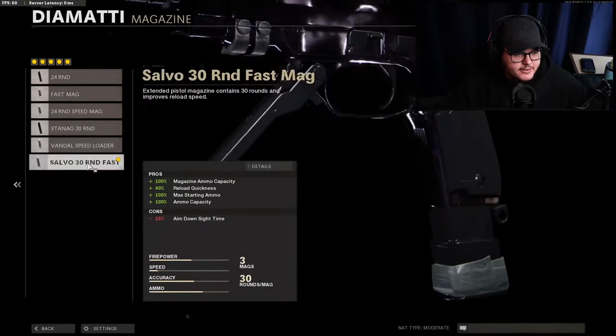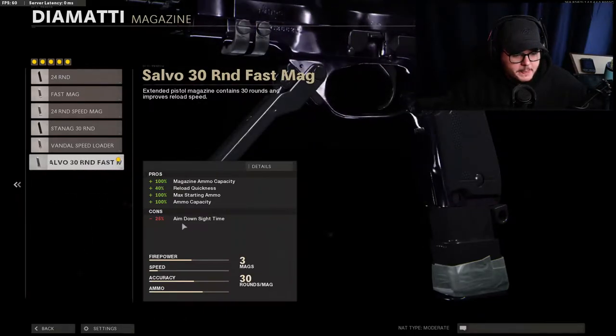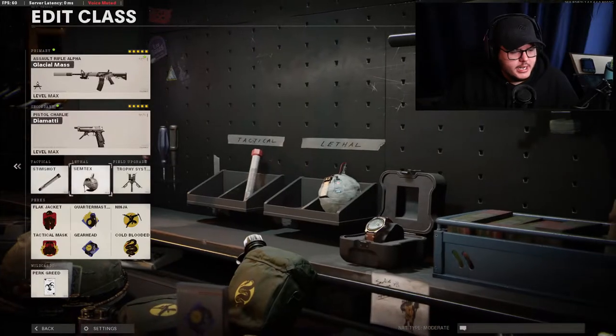I have the fastest reload mag because it only lowers your aim-down-sight, which you're never doing, and then obviously Dual Wield. Please don't judge me for running dual wield — I just have to keep my sanity. When we eventually get League Play I will be making League Play classes that actually have some dignity. These classes don't have dignity, but they are just the best Search and Destroy classes right now.